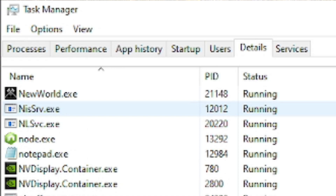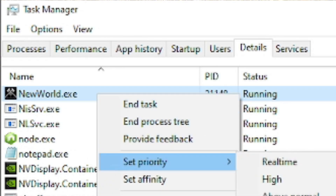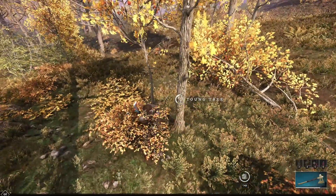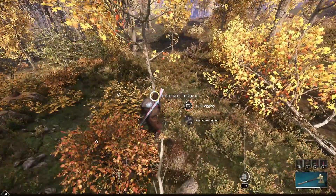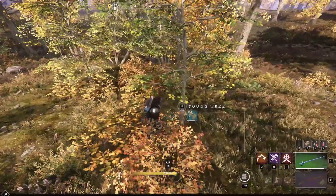Another method is setting priority through Task Manager. Go under Details, find New World, and set priority to High — this prioritizes your computer's resources to New World. While you're at it, you should also end tasks that are eating up your computer's resources in order to make New World run even better.